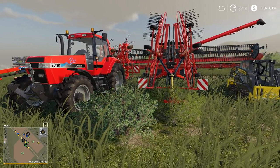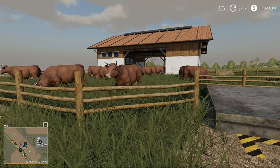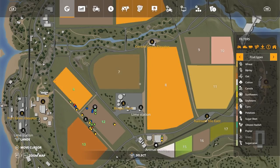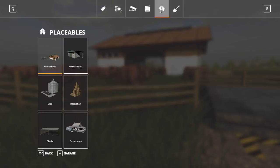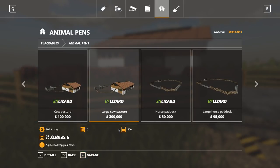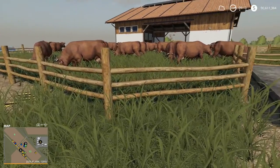We're also going to take a look at the cow stats. This is a small cow pen that I've built in the middle of one of my fields — it holds up to 50 cattle. If I go into the shop and the placeable menu, under animal pens, we have two different cow pastures we can build: one is $100,000 and one is $300,000. The $100,000 one holds 50 cows. The $300,000 facility holds 200 cows if you want to do more and make more milk, but I would recommend starting small first because there's a lot of work that goes into this.